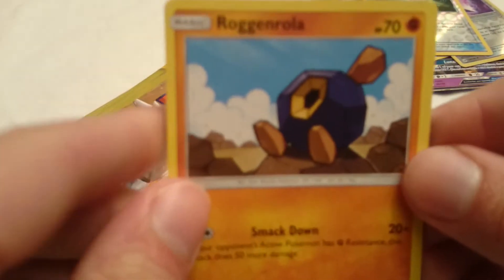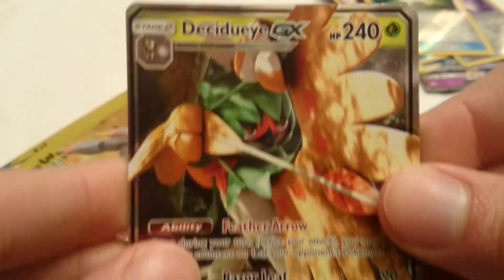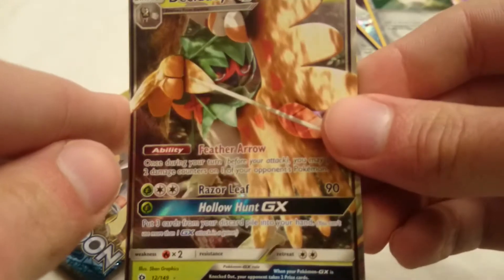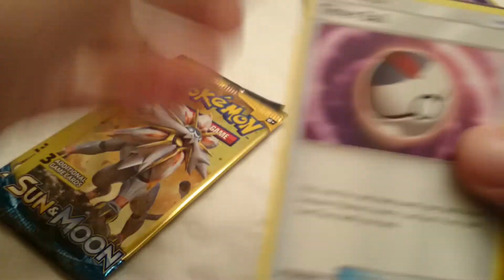Alright, on to this next pack. A Decidueye GX! Hell yeah, that is awesome. And a Timer Ball. Sweet.